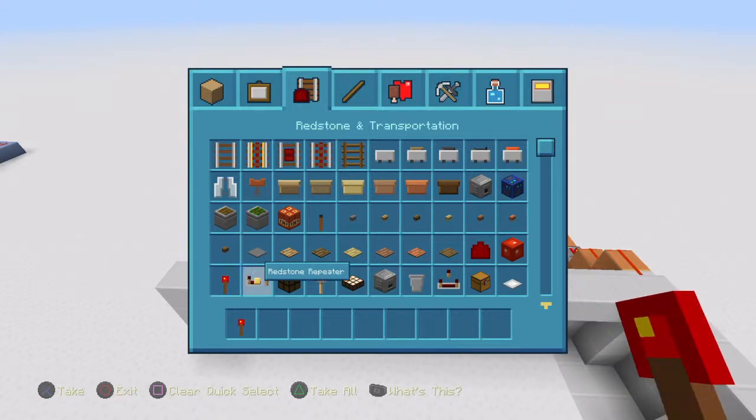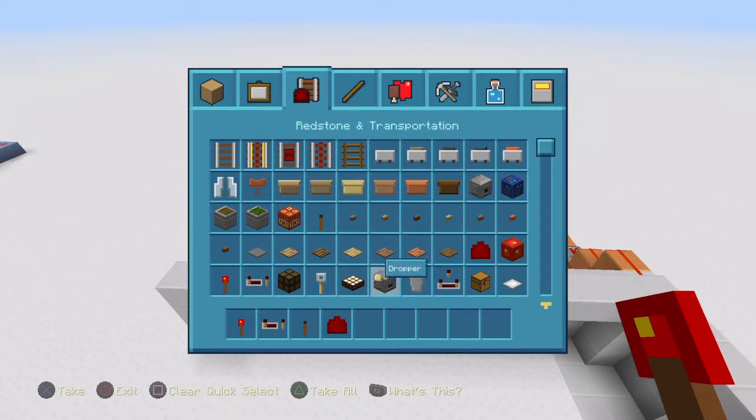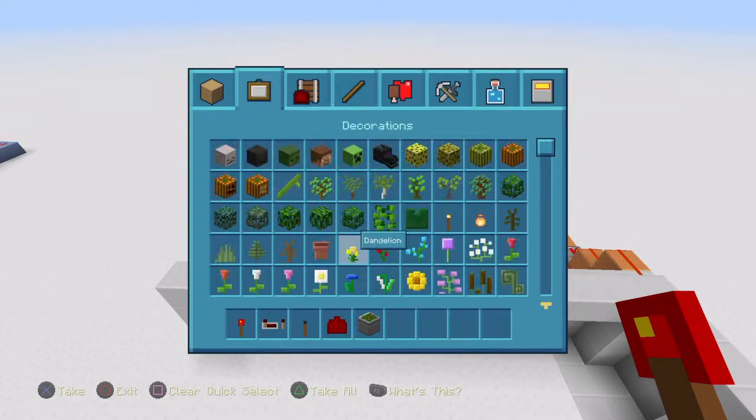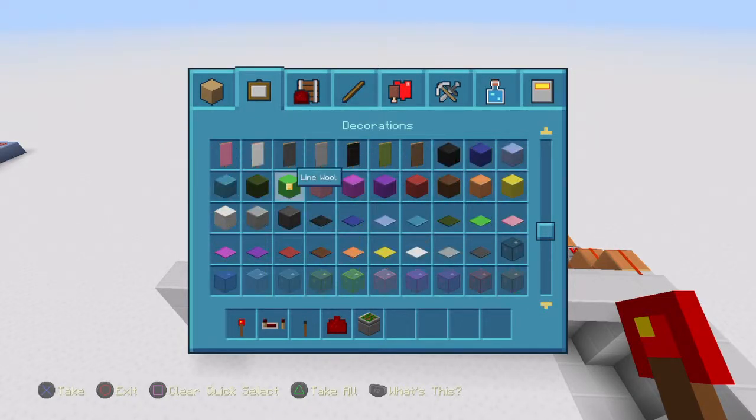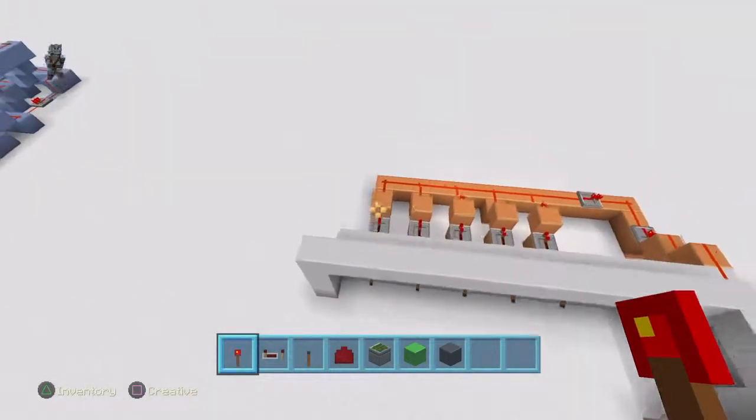What you're going to need is a redstone torch, some redstone repeaters, and as many levers as you would like for this build. You're also going to want some redstone dust, and sticky pistons if you want this to lead up into a door. You're also going to want the blocks you want to build with — for this I'm going to use lime wool and grey wool for decoration.